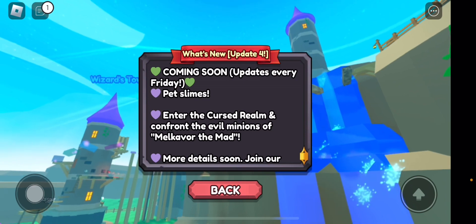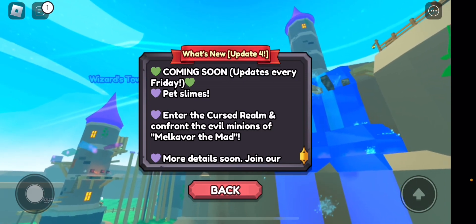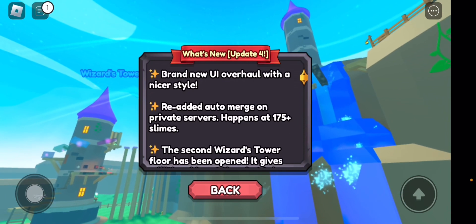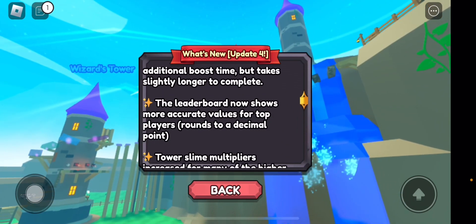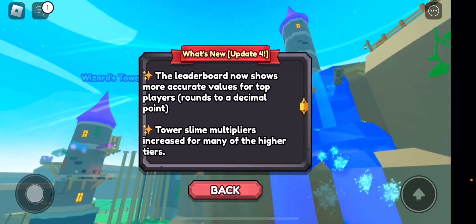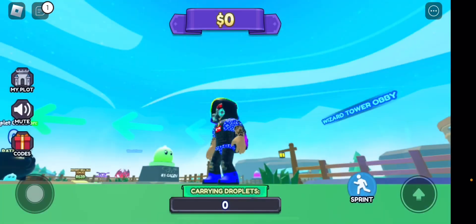We have quite a lot of updates — the main update is actually the wizard tower which we'll cover. All the other stuff like the leaderboard tower, slime multiplier increase — those are kind of add-ons. So that's actually not too bad, let's go in.